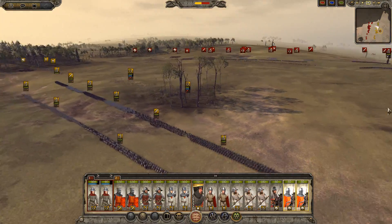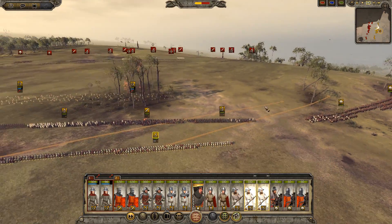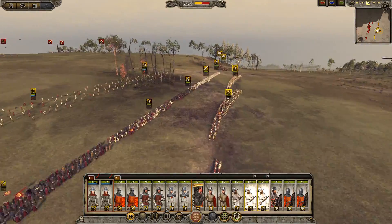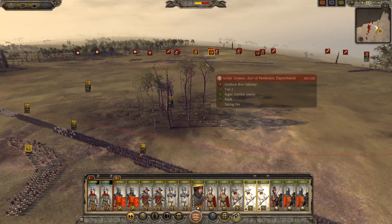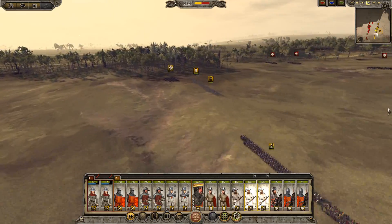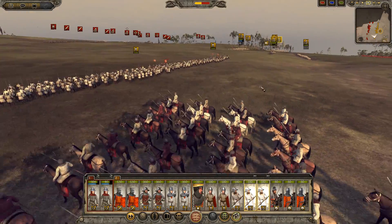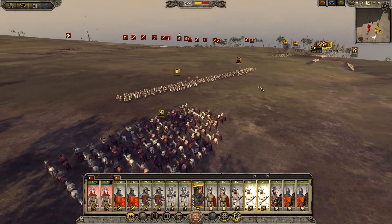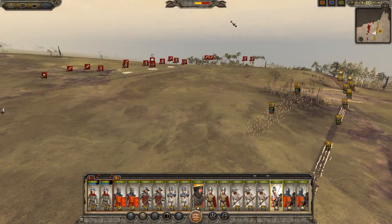Rebel scum — how dare you turn on the king! Your king's a lunatic — he's not our king anymore! He has been chosen by God. Actually, the one who did more of the commanding and steering was Aunt Margaret — she was married to King Henry, trying to forge an alliance during the Hundred Years' War. I'm going to refund my archer sergeants — they are not performing much better than your longbow militia.